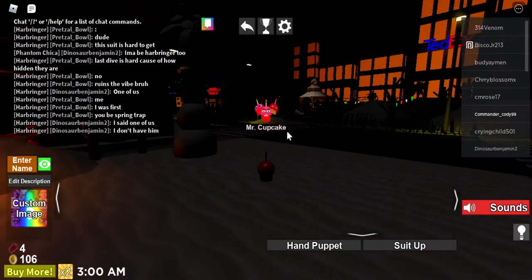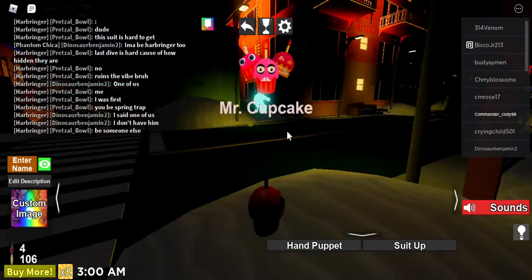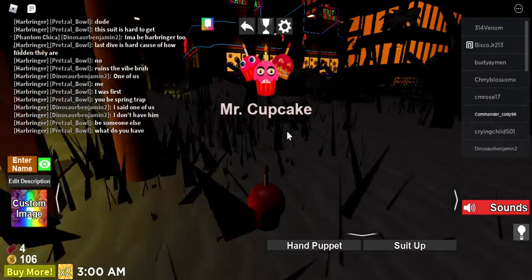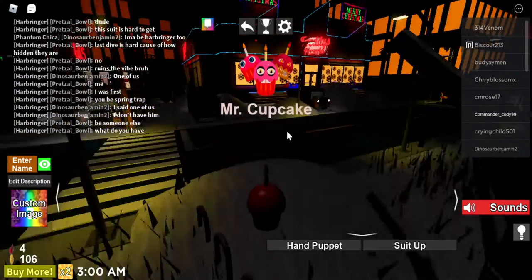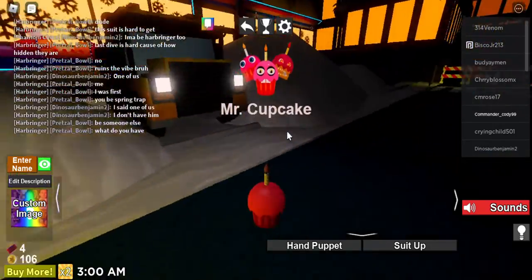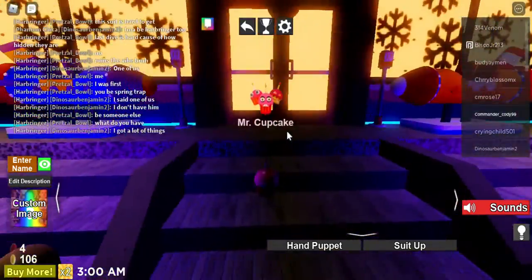Hi everyone, it's me, Brian. Back here today I'm going to be showing you how to get coins in the Pizzeria Roleplay Remastered, and also how to get out of the shop, which I couldn't find any results for because the wiki didn't even have a page for the shop, or even some of the characters. And it's really simple.